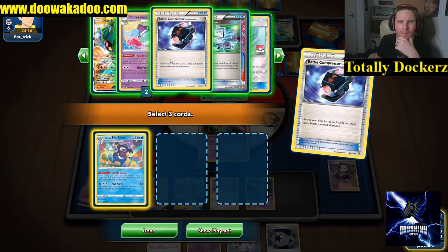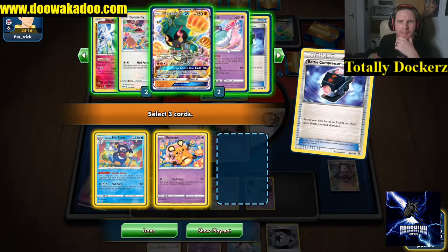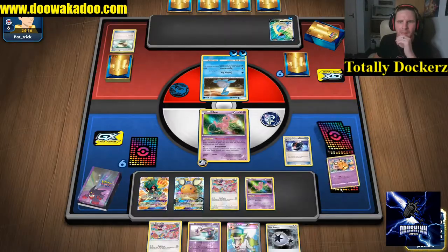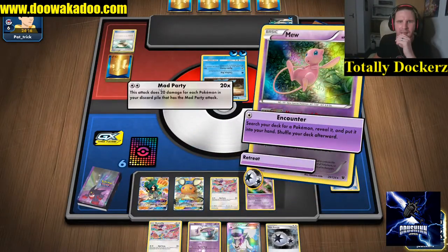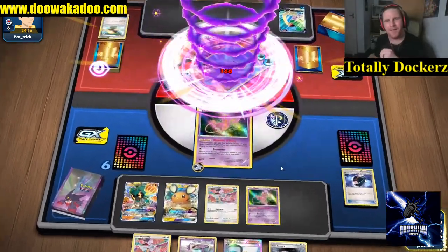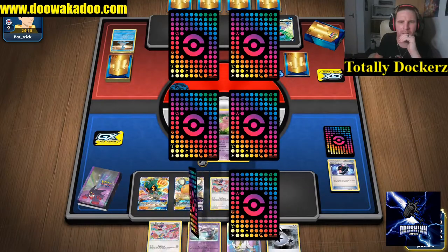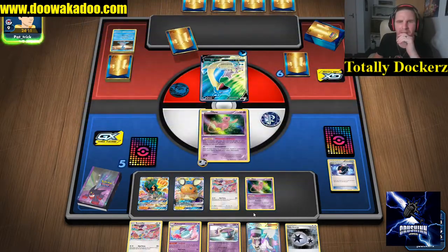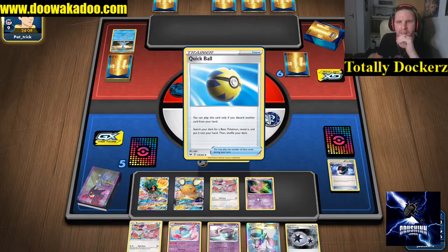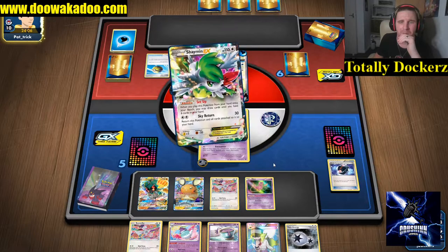We're going to throw away those - that's two, four, eight - that's 160. By my math that is enough. We can put the Sinister in play, put the Polteageist up, which means we have a 40 HP, a 50 HP, and a 60 HP attacker as well as the 150.